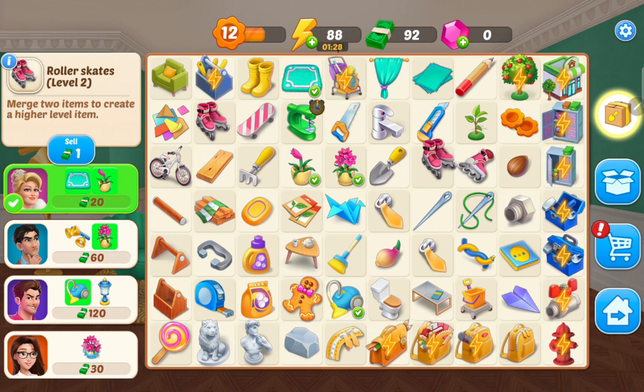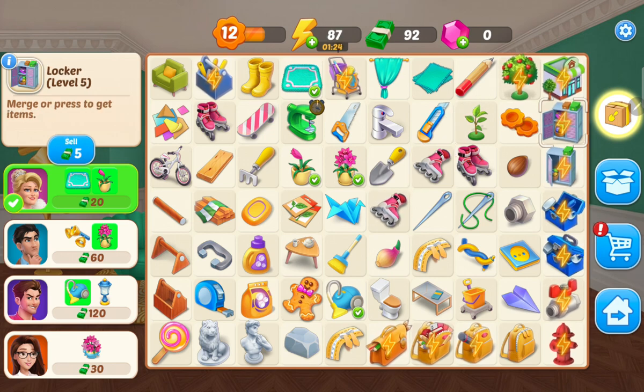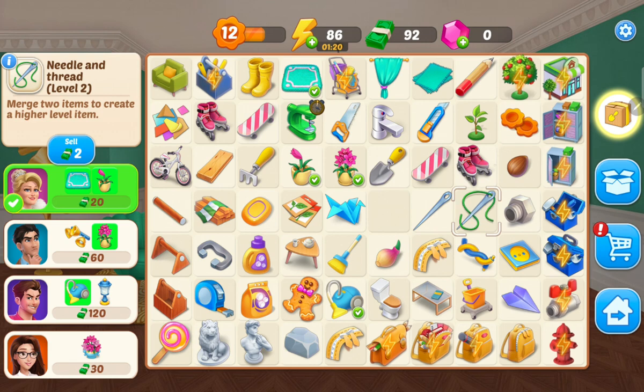You just keep hitting the locker — oh, there's another thing I didn't need — but keep hitting the locker until you get pieces of the sewing machine to make one. And that's how you're going to be able to make all these teal fabric items.